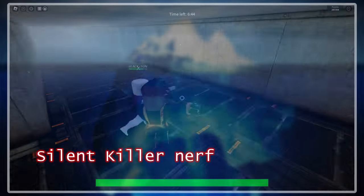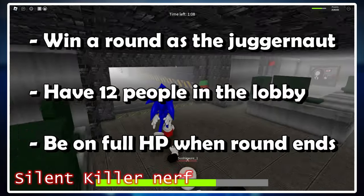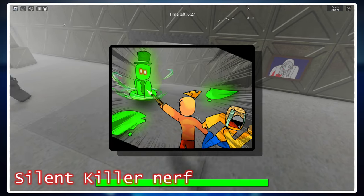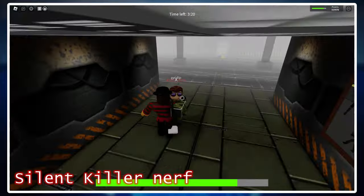The Silent Killer badge is one of the hardest, if not the most challenging badge to obtain in Saktik. To get it, you need to win a round as the Juggernaut with 12 people in the lobby and be on full health once the round ends. The nerf part refers to the fact that in an older version of the game, you literally could not take any damage at all, even if you healed all your HP back up. I'm glad this was changed so that now you just have to be on full health when you win. It's made getting Silent Killer actually possible given how good the player base has gotten at Juggernaut over the years.